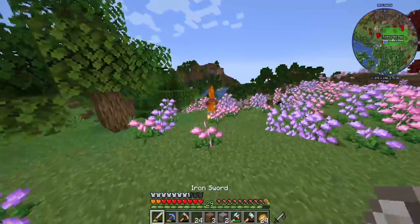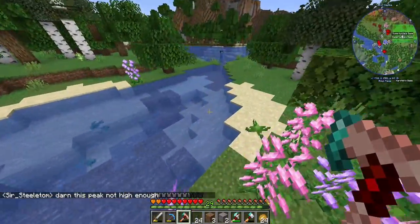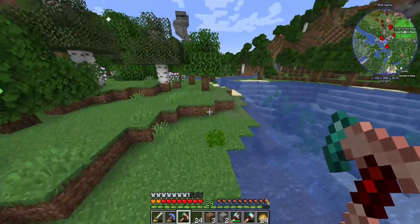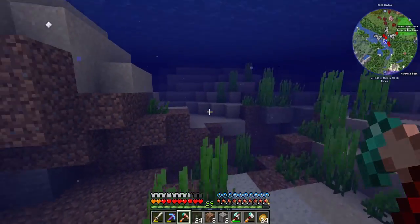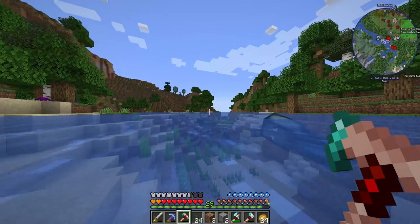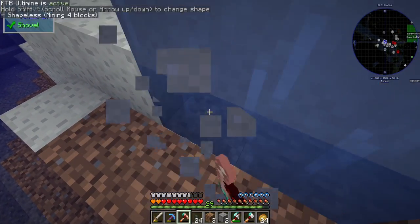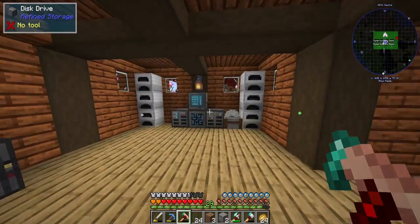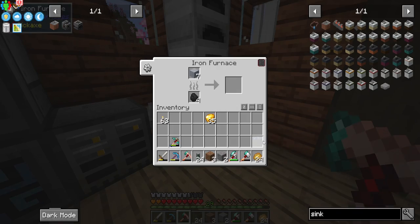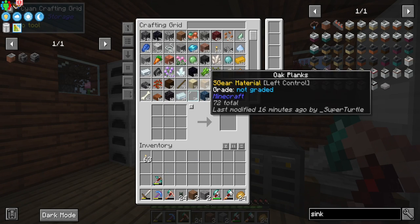To make the sink we need clay, which we don't have. We head out to find some, near a water source. After dealing with a zombie and a creeper, we find clay—we get seven pieces. We'll only smelt five of them to make the clay bricks for the sink. We also spot an enderman and grab an ender pearl from it.